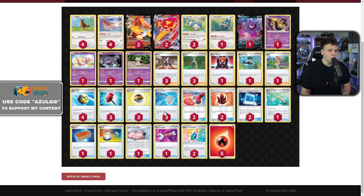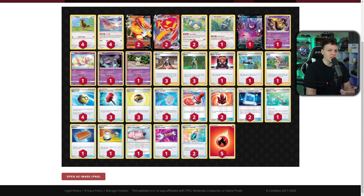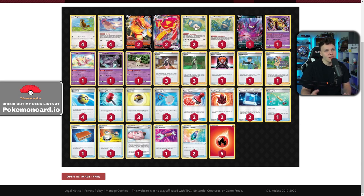I'm not sure exactly what I'd cut for the fourth Crushing Hammer and second Boss — maybe a Level Ball. I like the Fire Crystals to recover energy and continuously Radiate Heat. You want to keep the four-four Pidgeotto line as your early draw engine, the two-two Centiscorch line, and the Snorlax. The one Crobat is the card I'd look to cut — you never want to put it in play. Pedro's Snorlax VMax deck had the same philosophy of never wanting to bench low-HP multi-prize Pokémon.